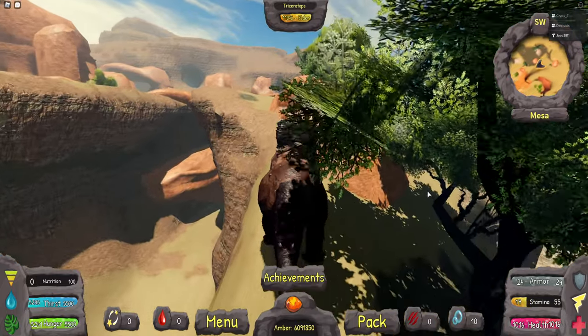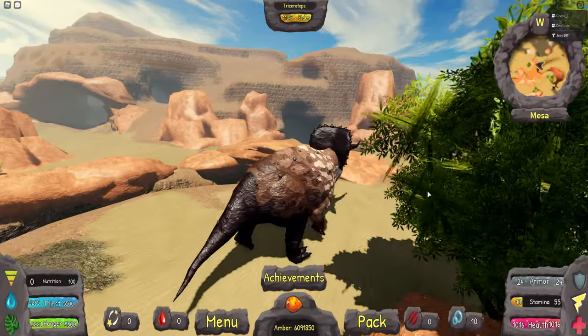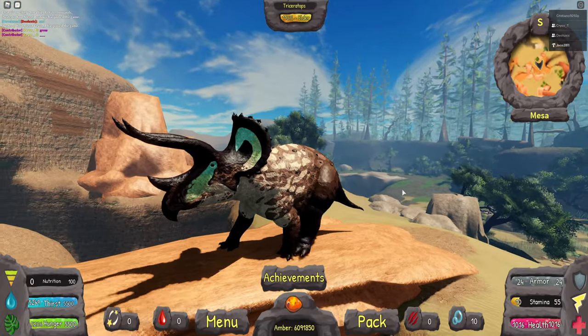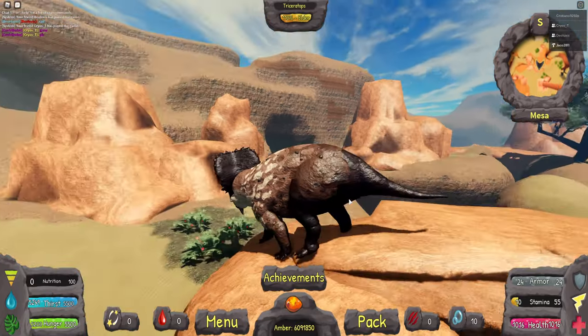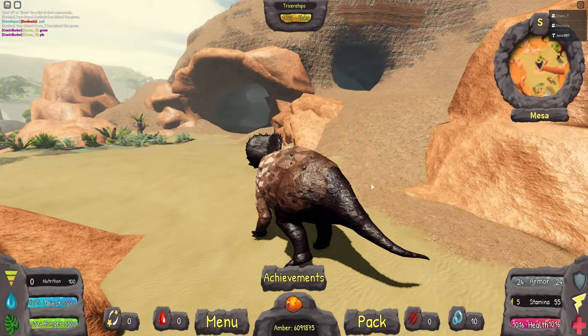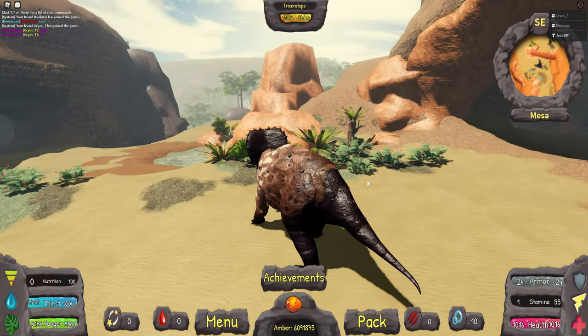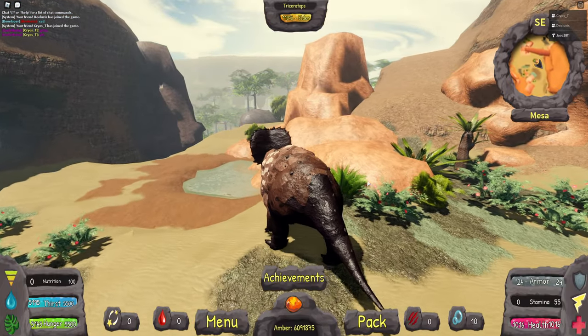So it's both buffed and nerfed — basically just the same as before overall, Triceratops. You can see this is the running animation for the adult; it's actually not even a gallop, it's just a fast run. I had to speed the animation up a bit, but it actually turned out pretty good.